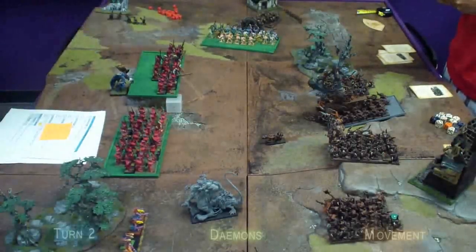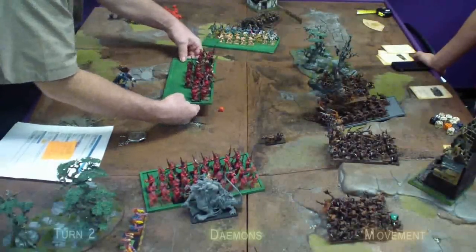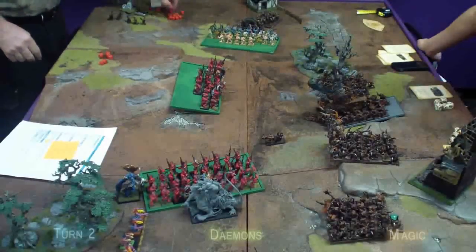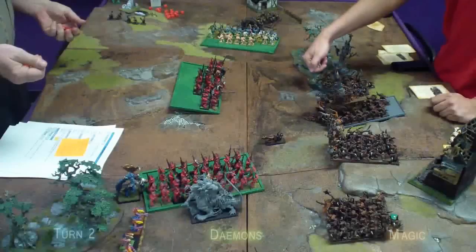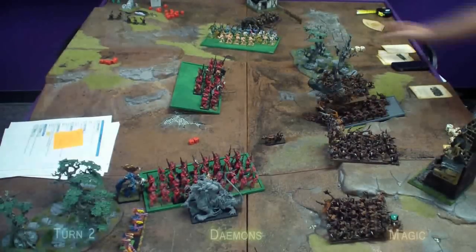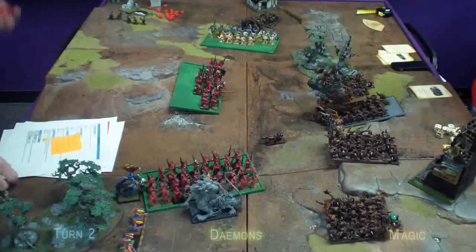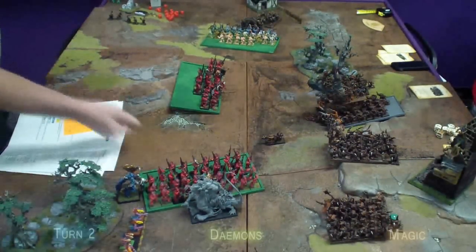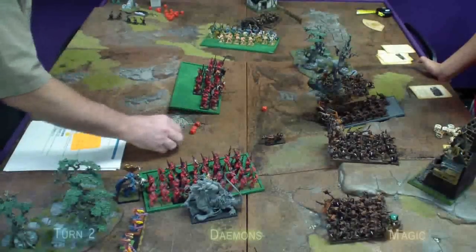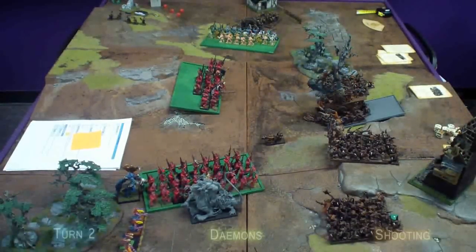The Demons start turn two by charging the Doom Wheel with their Plague Bearers and the Abomination with their rightmost bloodletters. The central bloodletters move up as Kairos flies south. Winds of Magic gives the Demons seven power dice against five dispel dice. The Skaven dispel the Throne of Vines effect before spells are cast. Boon of Tzeentch is dispelled, Throne of Vines is recast, and Flesh to Stone is stopped with a scroll. With their last die, the Demons cast Glean Magic and steal the Dreaded Thirteenth, casting it on the Plague Monks and removing sixteen models. The Flamers finish off the lower Gutter Runners as the Demons' only shooting.